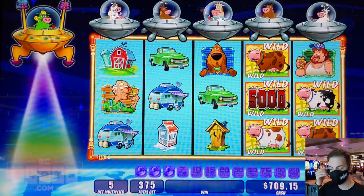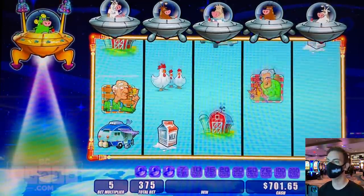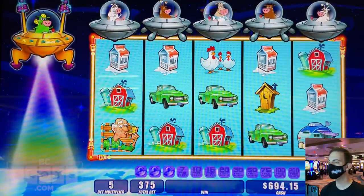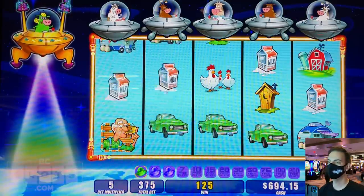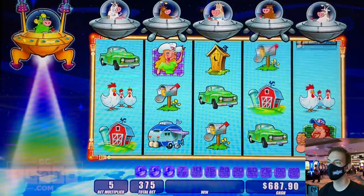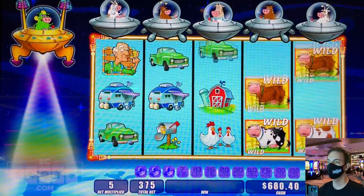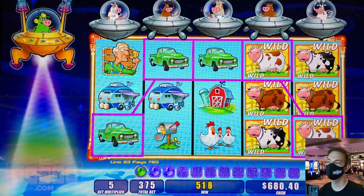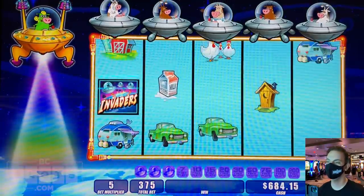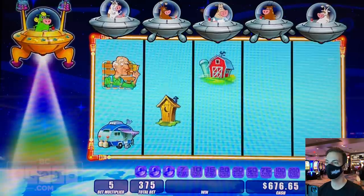$50 on that one. Rude, didn't get it. Oh my gosh, give me the invader's blast again right now — that would be a good spot. Darn. Wasted wild — that's the worst thing. Absolute worst.